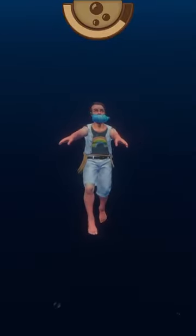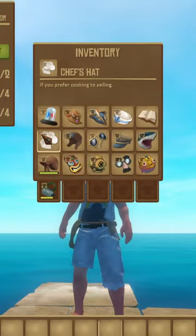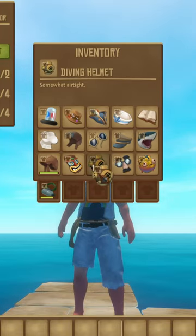The oxygen bottle allows you to breathe underwater for 30 seconds longer than normal. Sadly, this cannot be increased by combining it with any of the cosmetic hats, including the diver's helmet.